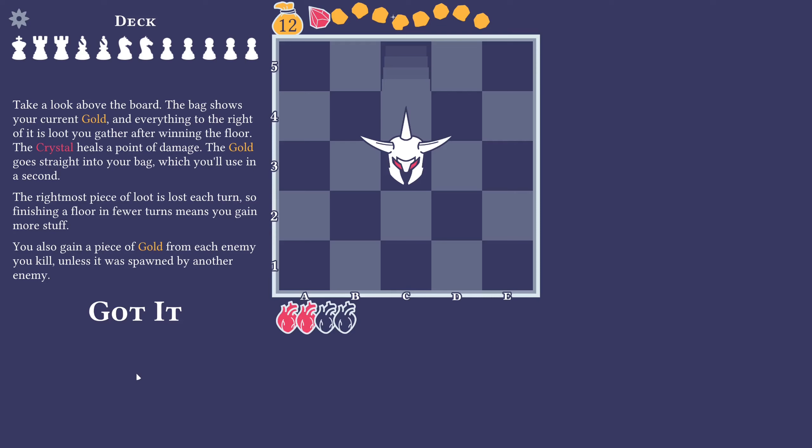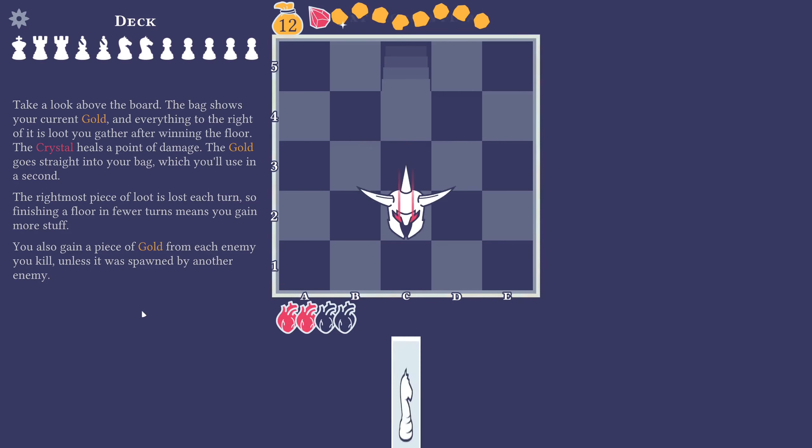The crystal heals a point of damage. The gold goes straight into your bag, which you'll use in a second. The rightmost piece of loot is lost each turn, so finishing a floor in fewer turns means you gain more stuff. You also gain a piece of gold from each enemy you kill, unless it was spawned by another enemy.